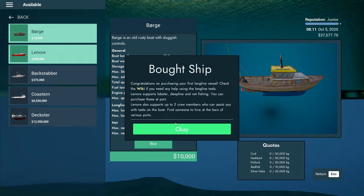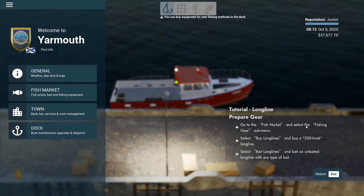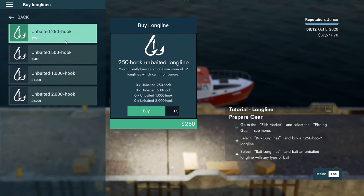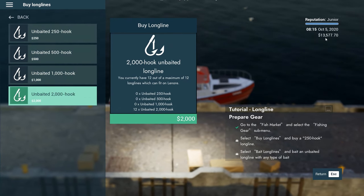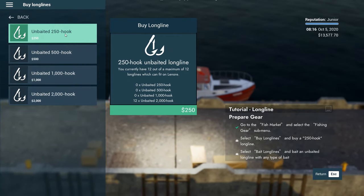Let's do that — congratulations on purchasing your first long line vessel. Check the wiki if you need help using the long line tools. Lenore supports lobster, deep line and net fishing — you can purchase these at port. Lenore also supports up to two crew members who can assist you with tasks. There's a tutorial for the long line fishing — we know how to do it but should we say yes anyway? Just to experience it. Buy long lines — unbated 2,000 hook. That was expensive. I spent a lot of money on that and I didn't even buy the right hook type.